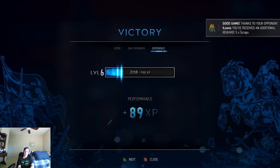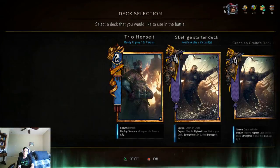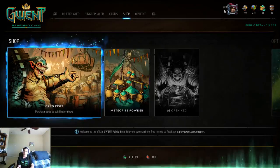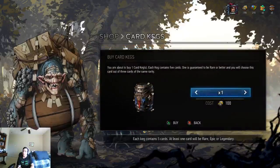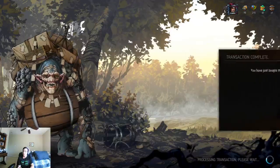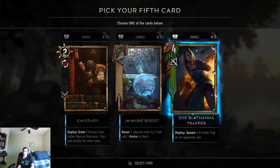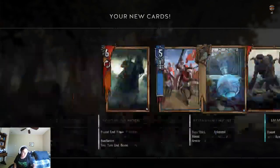We have to buy some kegs — buy one keg because we only have gold for one keg. We make smash smash. Let's hope it's good. Nothing good. Lots of kegs, lots of kegs — let's do this.